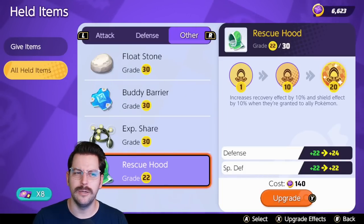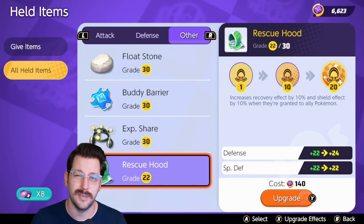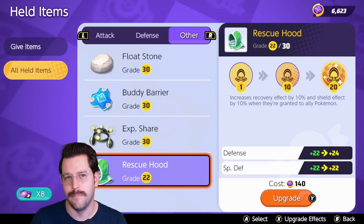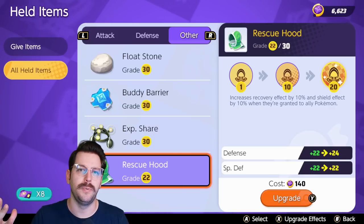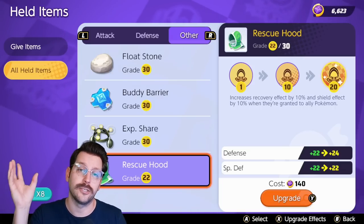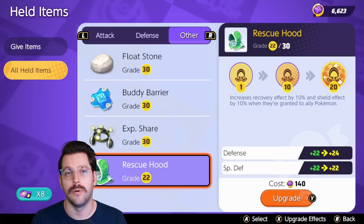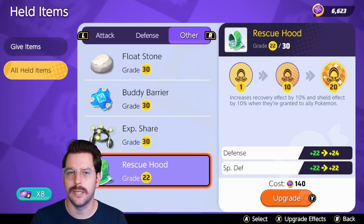Then we have the Rescue Hood, which sounds pretty good — it increases the recovery effect by 10% and the shield effect by 10% when you give them to allies — but it just doesn't seem to do that much. In fact, a lot of Pokemon that heal allies could be better off running things like Special Attack Specs, Wise Glasses, or even Choice Specs to give extra special attack, which affects your healing and helps you secure more last hits on wild Pokemon. Unfortunately, this item is a little under-tuned.